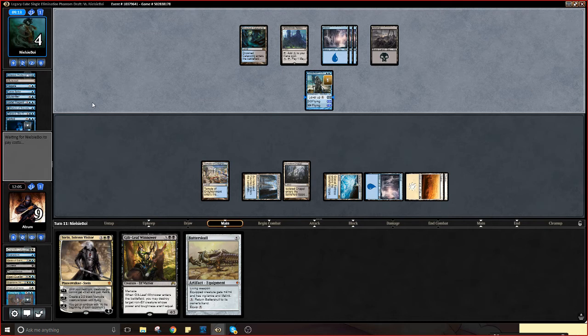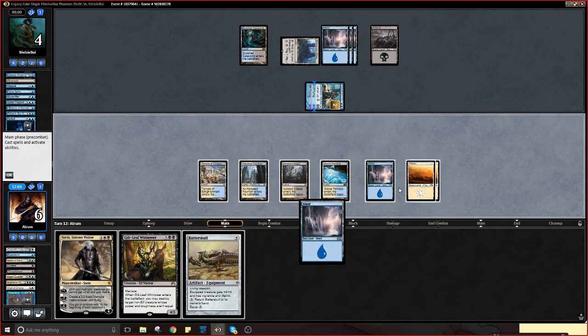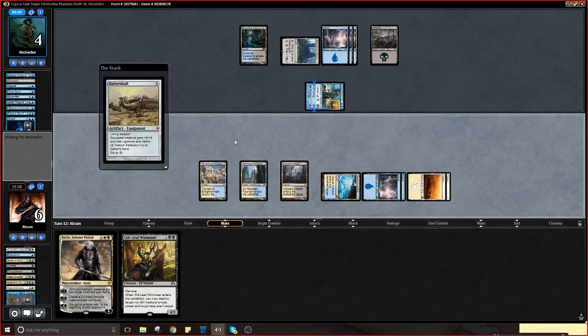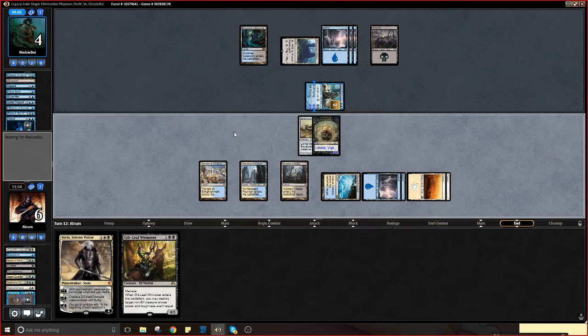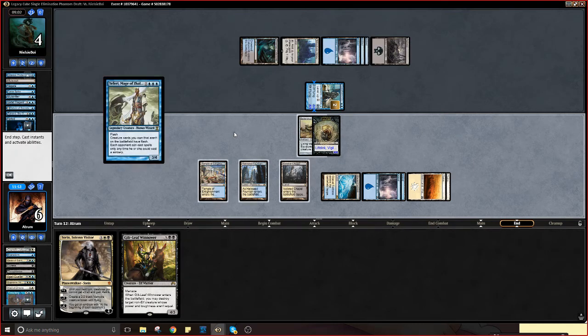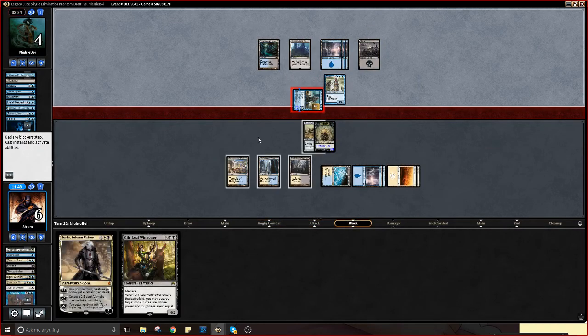He's gonna level this up to being a four-power creature. I'm gonna play Batterskull. If you have another counterspell I'm going to be very impressed. His draws are very good so far — quite impressive. Well, this dies straight up to Batterskull. However if he has something to kill Batterskull we just lose. If he had the sickest rips again we could just be dead — turns out we might just win though. I don't have double black, that is awkward.